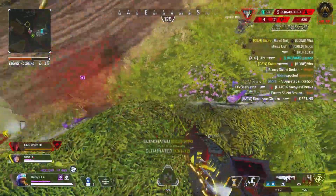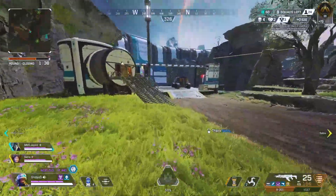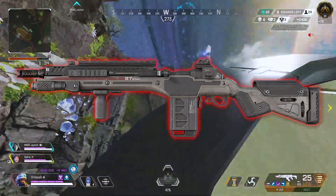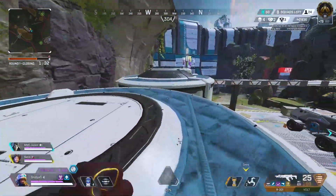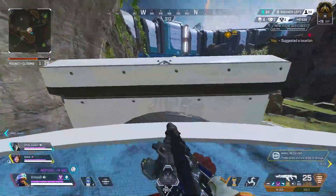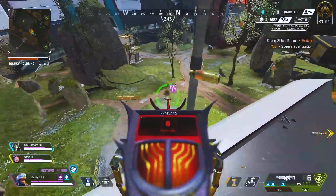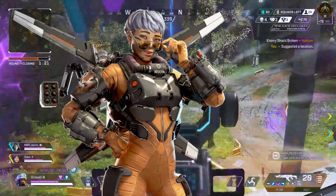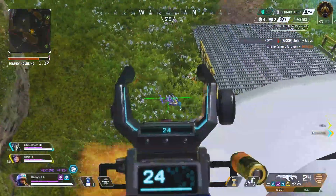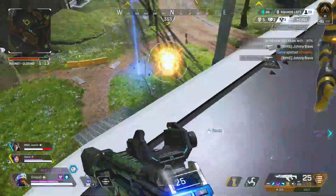Moving on to some quick details before we hop into specific drop spots: long range is meta, meaning weapons like the G7 and other marksman rifles can be really important to your success, especially in ranked. If you can't get a knock to open up the fight in ranked, it's probably not worth it since teams can move about this map extremely quickly with the zip lines. Valk is still a popular pick and is exceptional at traversing the map, even with the zip lines. Just like any Apex meta, movement is key.